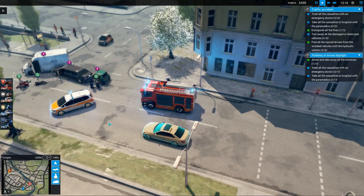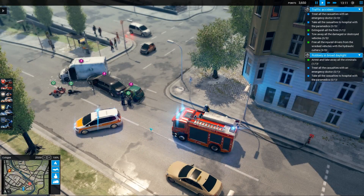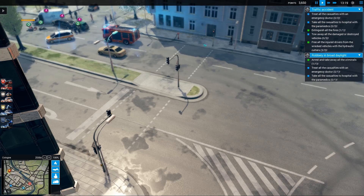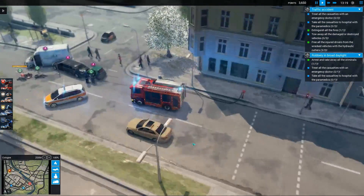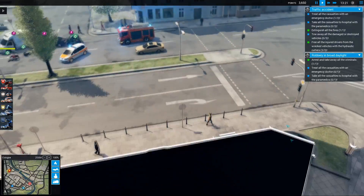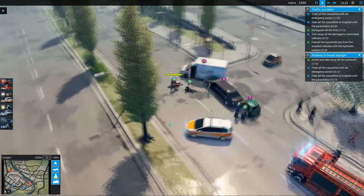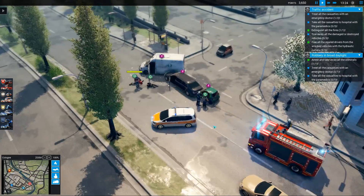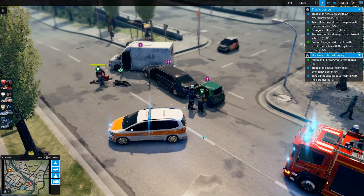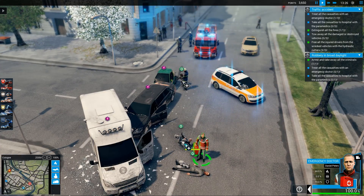I'm going to get another police unit out here and then I can show you how they can cordon off areas. I can put the tape from here to here, and if I have a disaster scene I can just cordon off the area. That is really a nice feature, but overall I don't know if there are enough improvements to justify calling this Emergency 2016.